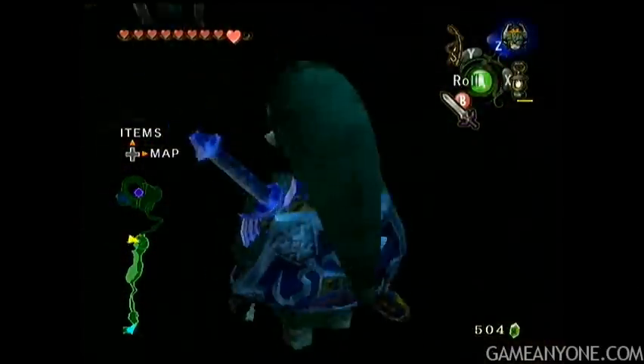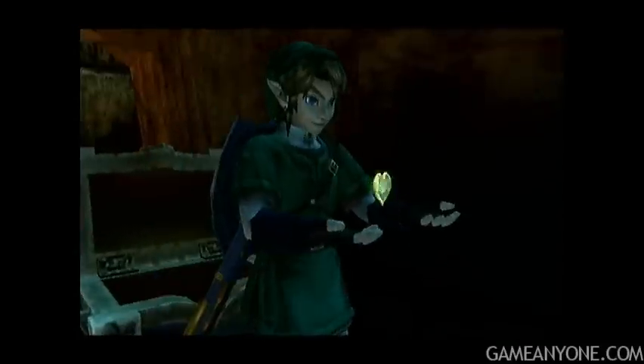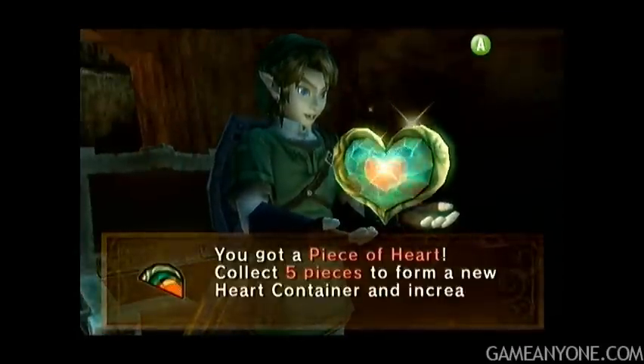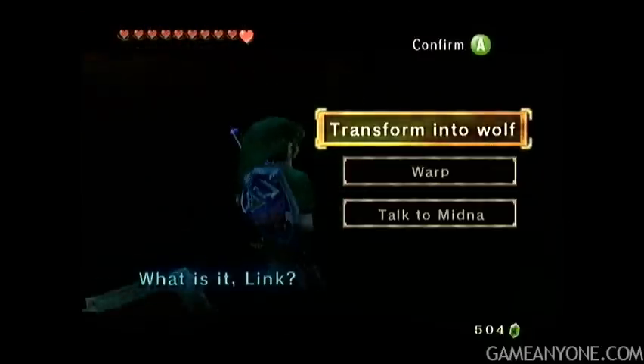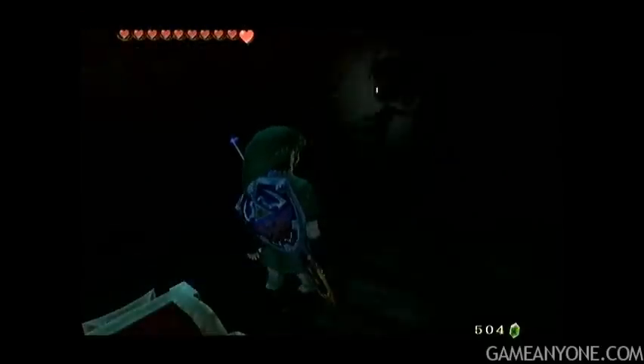It's kind of like the baby Goron from Majora's Mask - kind of looks the same, though he's a little bit fatter in this game. On that little cave opening on the left there, we get a heart piece - our first of five for our next heart container. Now that we've gotten that, we need to be going to the North Faron Woods.